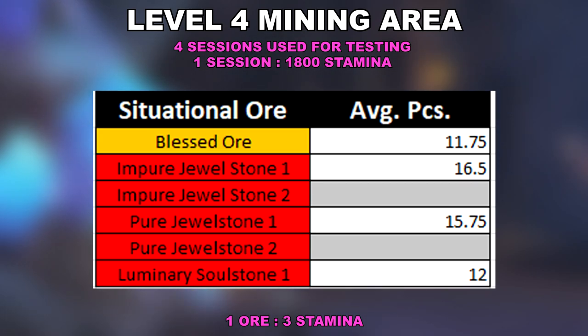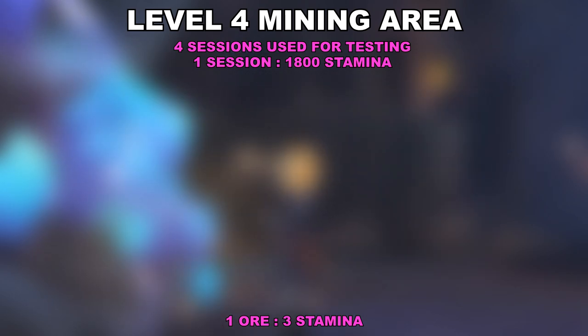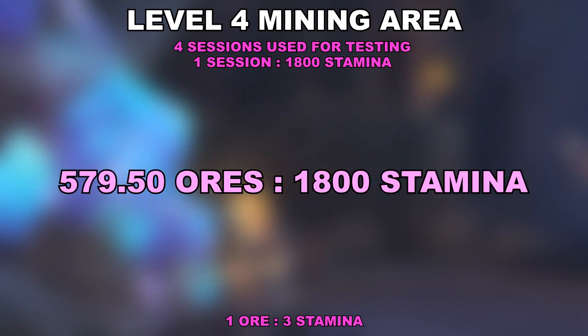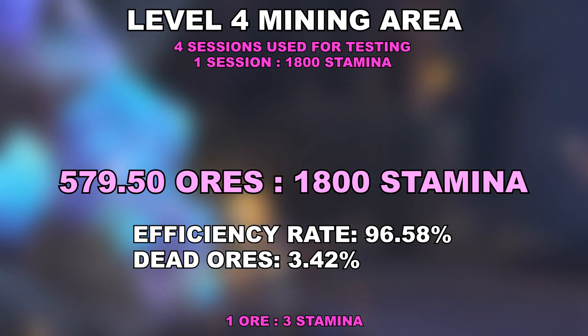So if you're looking to protect your blue equipment from breakage or looking to upgrade that blue equip to the next tier up, then these returns are not all that great, sadly. The ores came out to a total average ratio of 579.50 to 1200 stamina. This gives us an efficiency rate of 96.58% and 3.42% where we didn't get any ores.